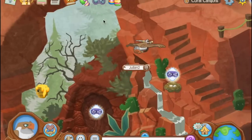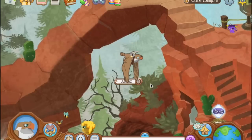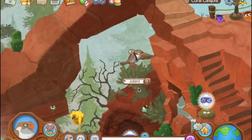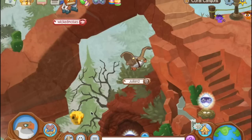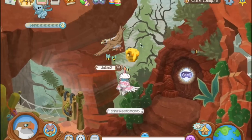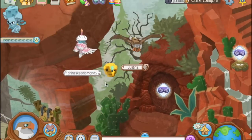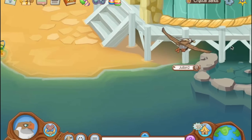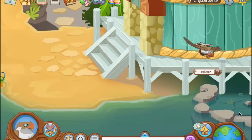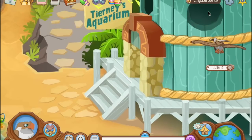Everyone knows that flying animals can fly around passageways and don't have to worry about staying on the path. However, one thing most people don't know is that there actually are places on the map where flying animals can't go. One example is the beehive in Crystal Sands — even when I click directly on it, my animal still flies around it. The second is the little pool next to Tierney's Aquarium; you can't go on top of it, even though you can go on all sides of it.